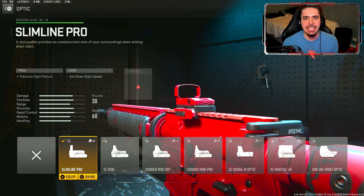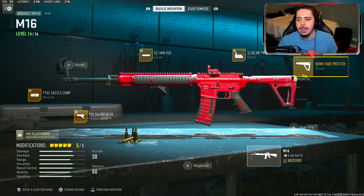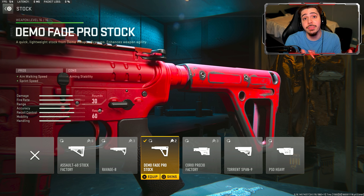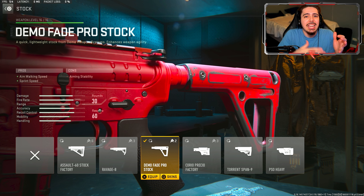Starting off we have the FSS Shark Fin 90 underbarrel. The only real issue with this thing is the recoil control — it's a little messy — but I throw this on because it increases accuracy and recoil control without any cons. Next we have the F-TAC Castle Comp.